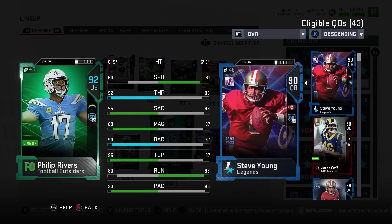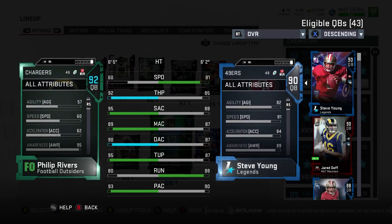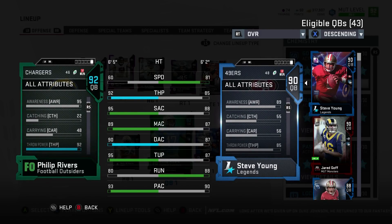Hey, GoodFox here. Today I got a review of Philip Rivers Football Outsiders card. I got him chemmed up with Go Deep all the way, so throwing power gets up to 92 — normally it's 89 stock. Deep accuracy up to 90, which does hit the threshold. One of the rare cards so far this year that does.